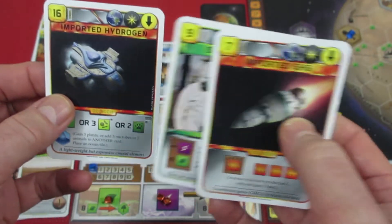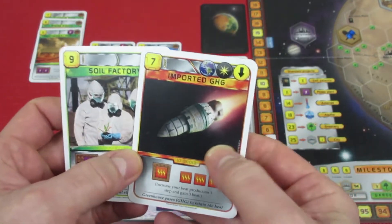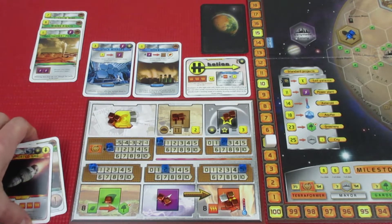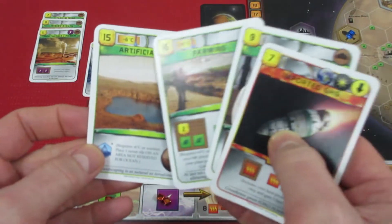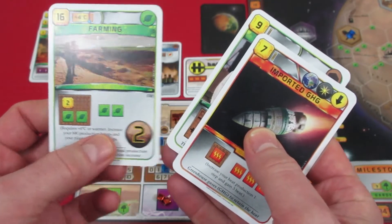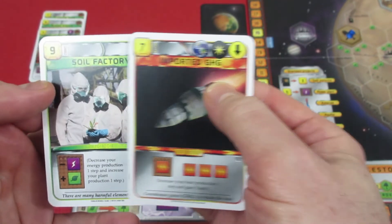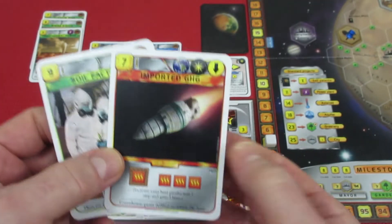I think we're not going to do Imported Hydrogen, but we are going to pay 6 mega credits and keep these two cards. Now we can start playing actions. Artificial Lake we can't do — we don't have the requirements, you need minus 60 or warmer. Farming we can't do — plus 4 or warmer — so we can't even look at those. The two we can look at are Imported Greenhouse Gases, which we can pay for with titanium, and Soil Factory: decrease energy production one step and gain plant production. I think we might actually be doing both of these.